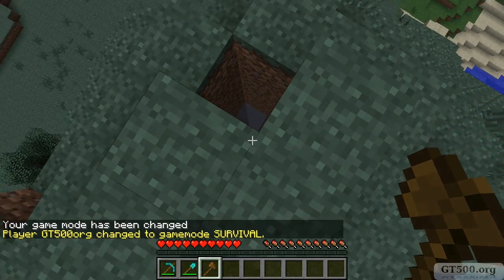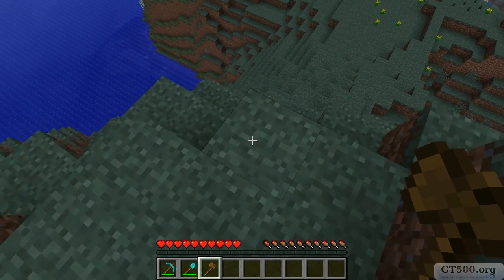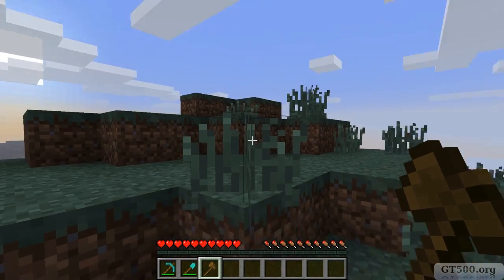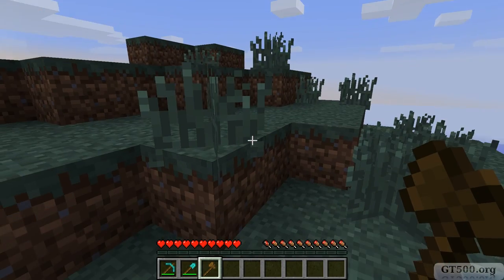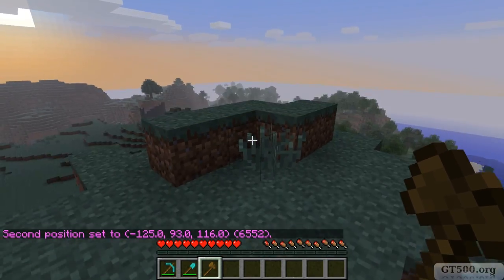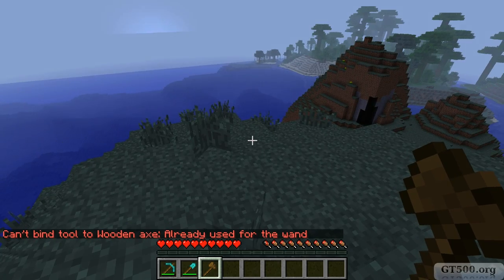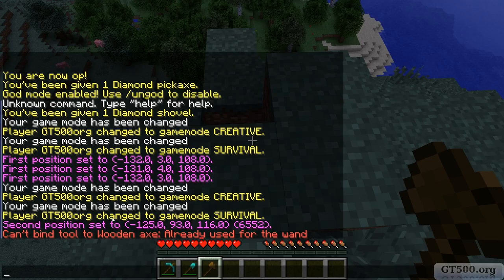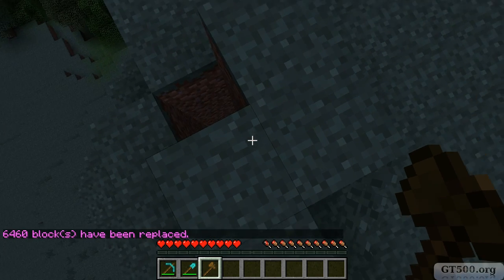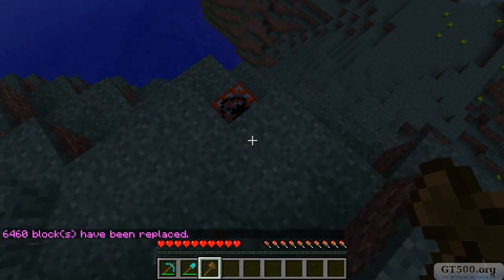So my starting point for WorldEdit is at the bottom of that hole. I am going to set the other point to right here, except I am going to bring it up a few blocks. Now what I am going to do is replace... maybe I should use the right command. All of those blocks have now been turned into TNT.